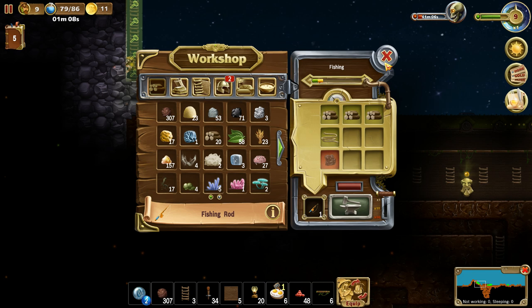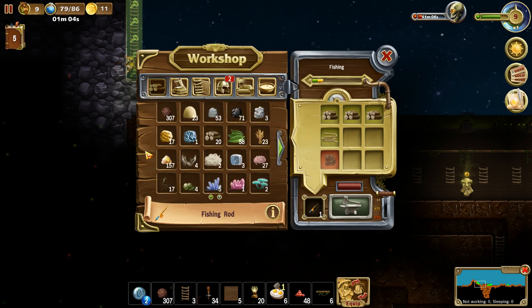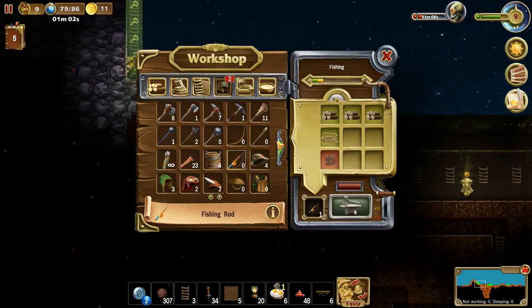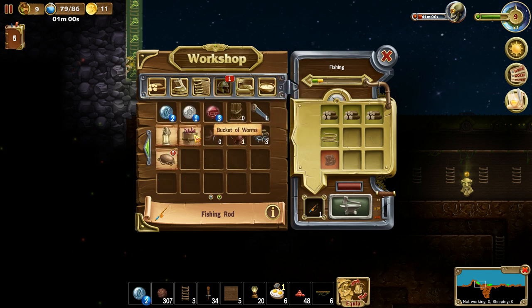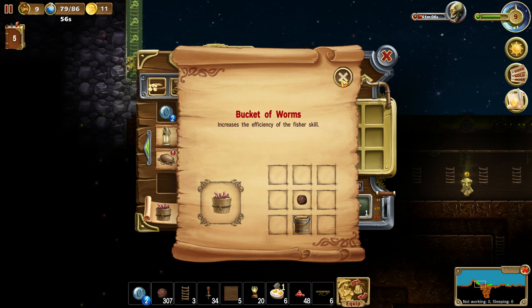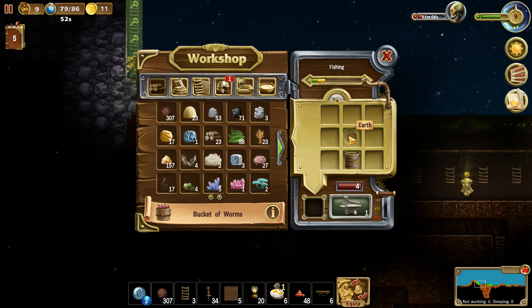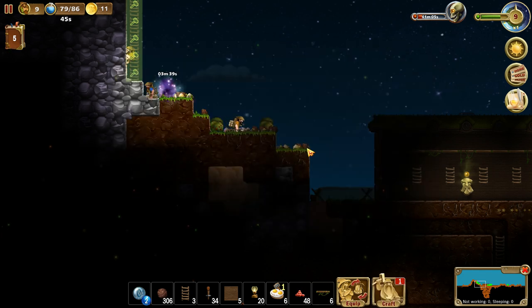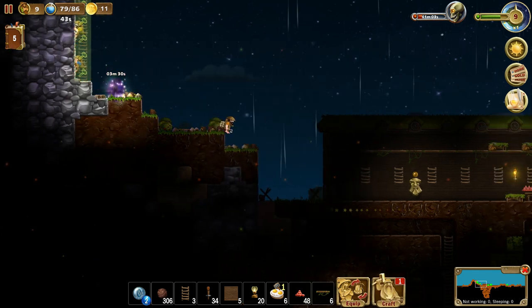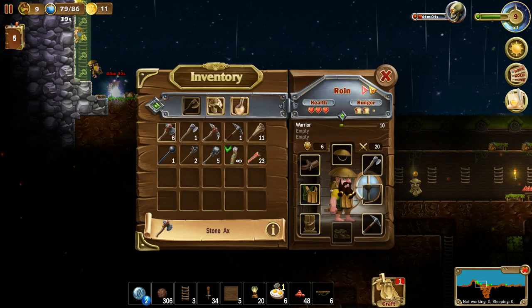Somebody's going to be a fisherman — probably John. Do I have a dwarf named John? I could make him a fisherman. Bucket of worms increases efficiency of the fisher skill. Who should be a fisherman? That is the question.